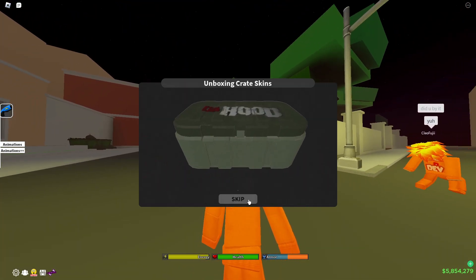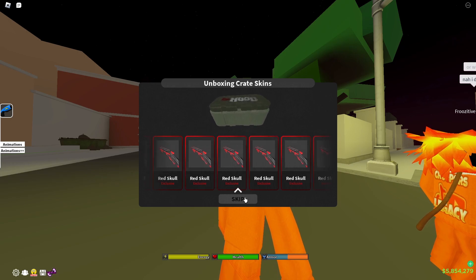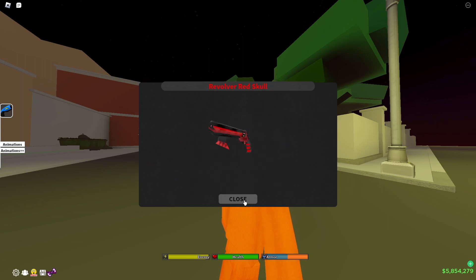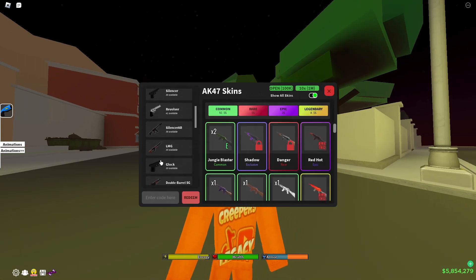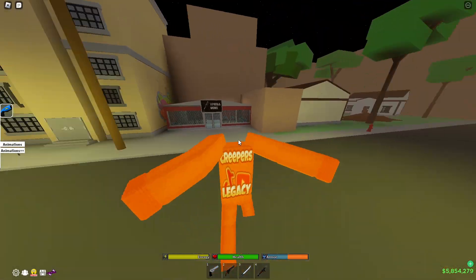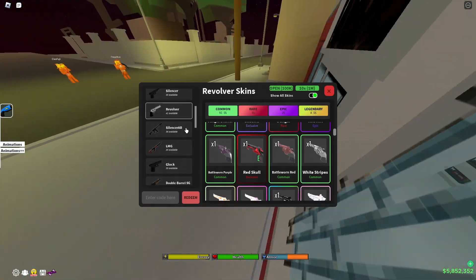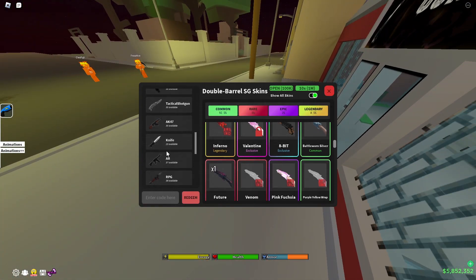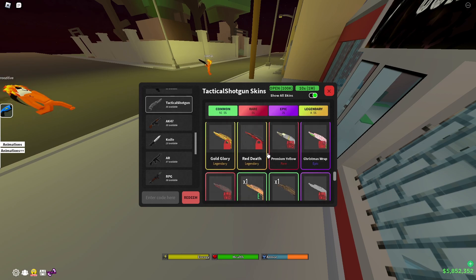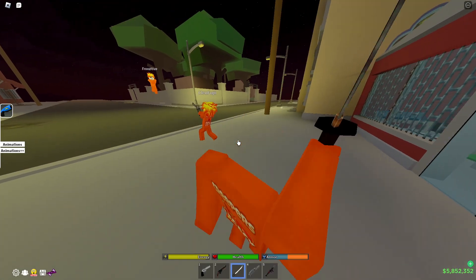So you got the RPG - and what is this? I think this is like a tag. Yeah, that's a tag I think. You got the DB and the revolver. I'm gonna test them out: DB, revolver, tag, and RPG. I think it's a shotgun - yeah I think it's shotgun.